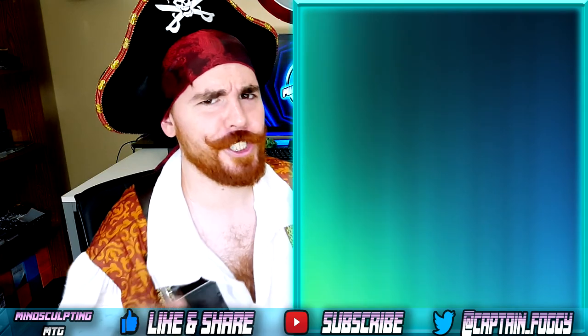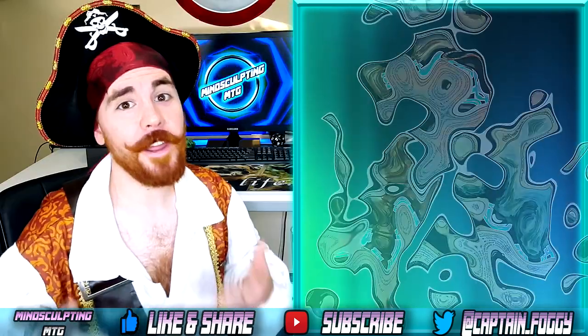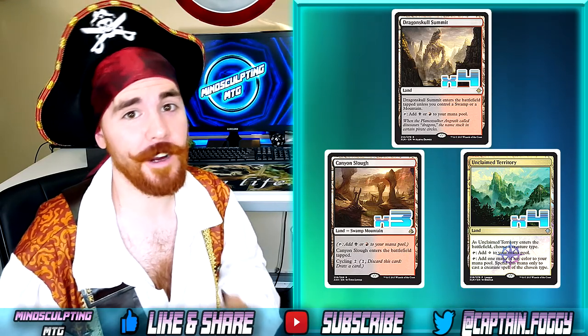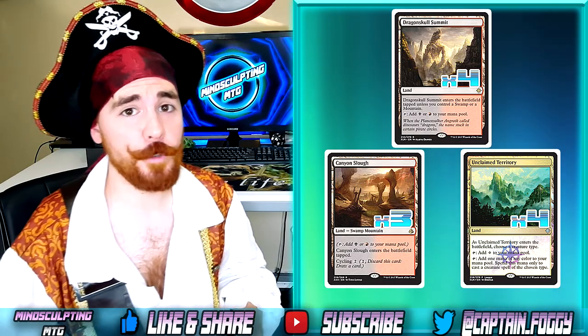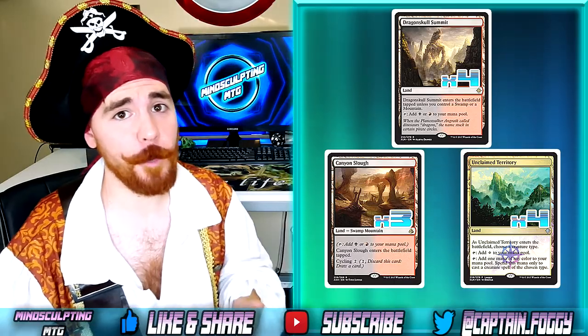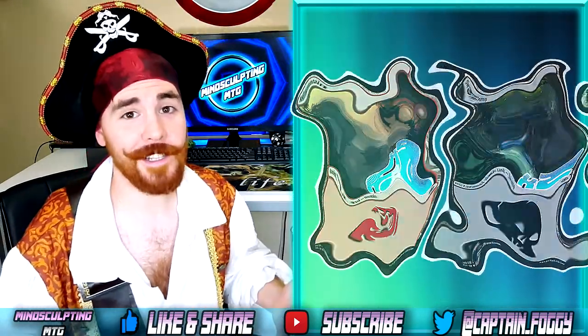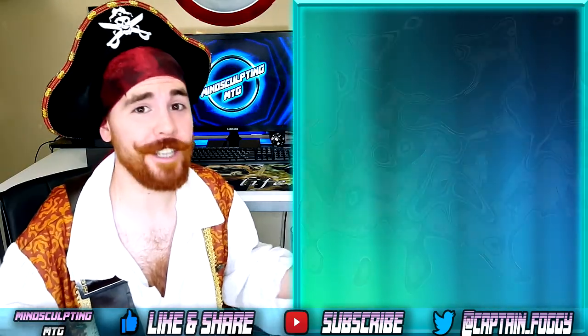Let's check out the mana base so we can keep this ship sailing along. We're playing 4 copies of Dragon Skull Summit, 3 Canyon Slough, and 4 Unclaimed Territory. We don't need black mana that often, so it's perfectly acceptable to cycle away a Canyon Slough whenever you need to draw an extra card. Unclaimed Territory helps with mana fixing too if we need to cast a Dire Fleet Captain. For our basic lands, we're playing 9 Mountain and 2 Swamp, bringing our land count to 22 in total.